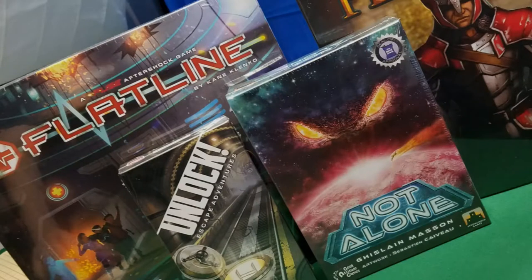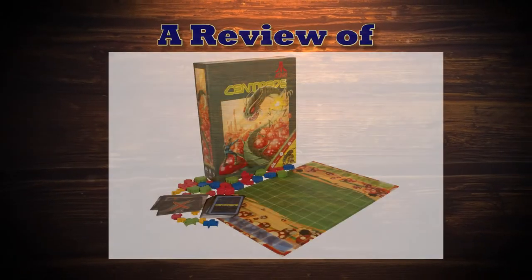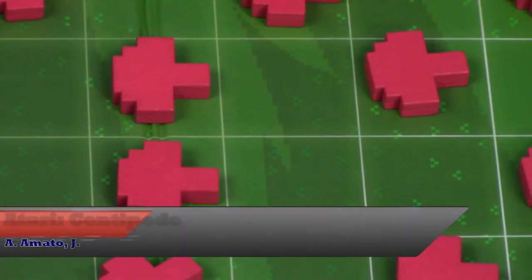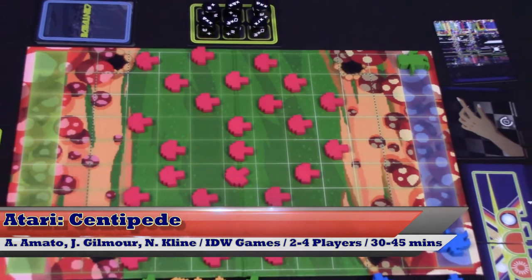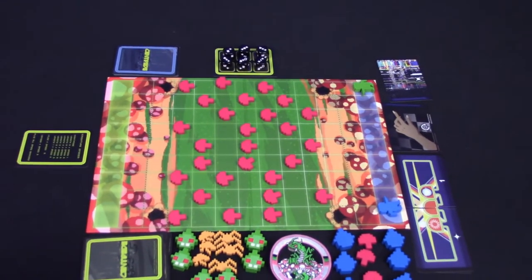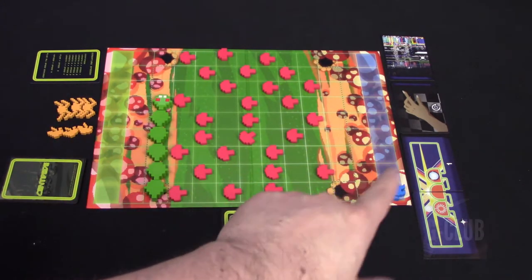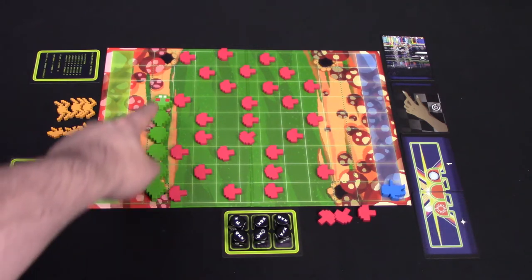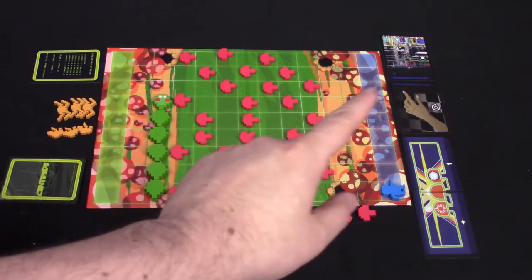Let's get to the table, see how it plays, and I'll come back and give you my final thoughts. In Centipede, you play either a gnome or a centipede. The gnome is dealing with a magical mushroom forest where he's trying to survive the ravenous centipede. We've got the game board set up here for two players — one side being the centipede and the other side being the gnome. As a gnome, you are trying to destroy the centipede. As a centipede, you are trying to get either the centipede or any of these other bugs to actually eat the gnome.